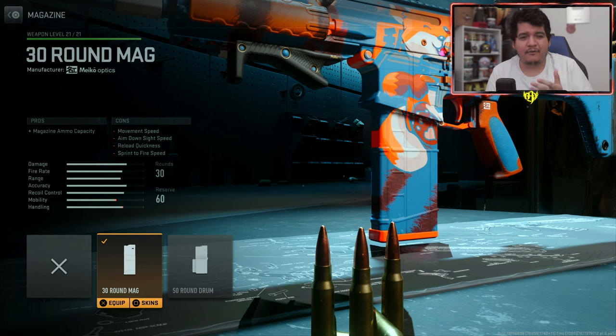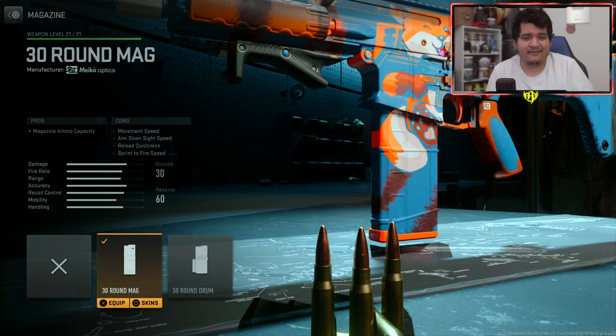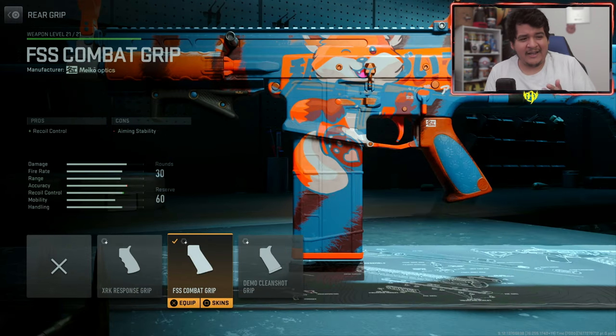For our magazine, we're rocking the 30-round mag. Those 10 extra bullets make a difference, and you won't feel too slow like you would running the 50-round drum mag. Though if you can handle the drum mag's sluggishness, go ahead and rock it — I just think the 30-round mag keeps you fast enough. For our last attachment, we have the FSS Combat Grip rear grip, which maximizes recoil control. Combined with the underbarrel and muzzle, this thing will be very easy to control and long-range kills will be no problem.